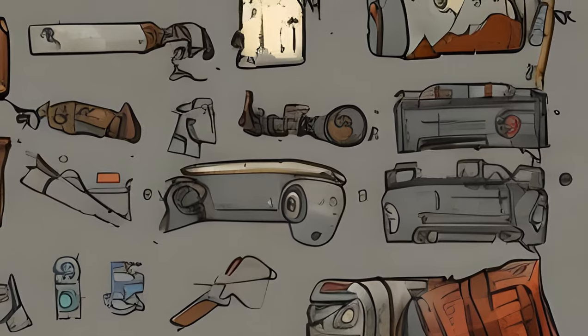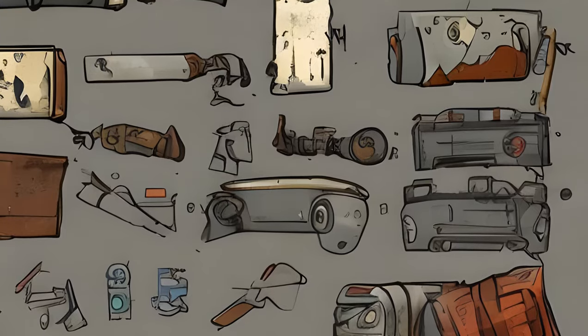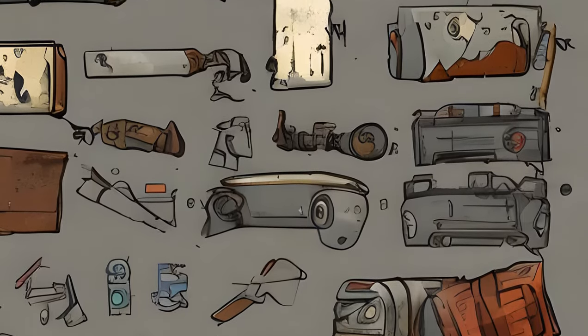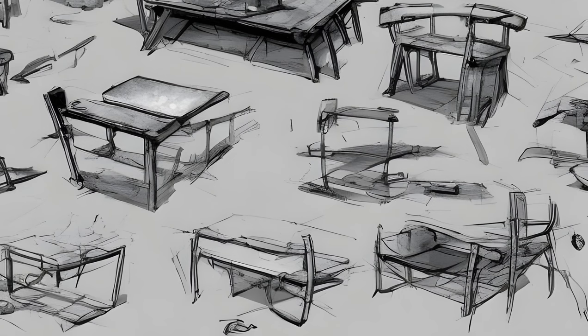Fallout 4 Settlement Objects — Craftable. Furniture Object List. Beds: Bed x4, Mattress, Sleeping Bag. Chairs: Airplane Seat x3, Bench x2, Chair x15, Ottoman x2, Couch x7, Patio Chair, Stool x8.